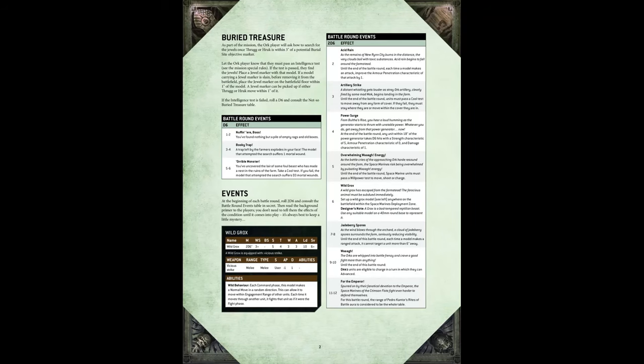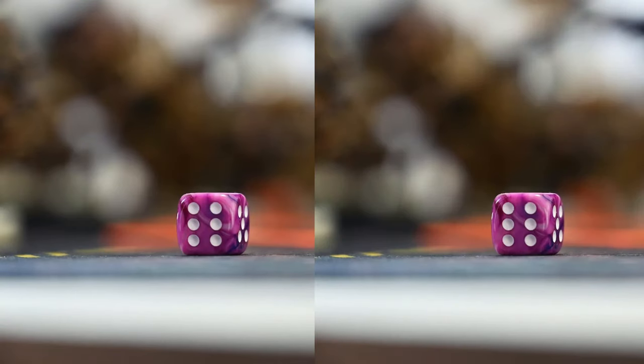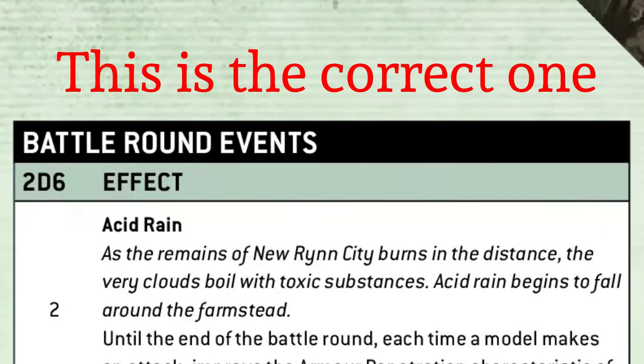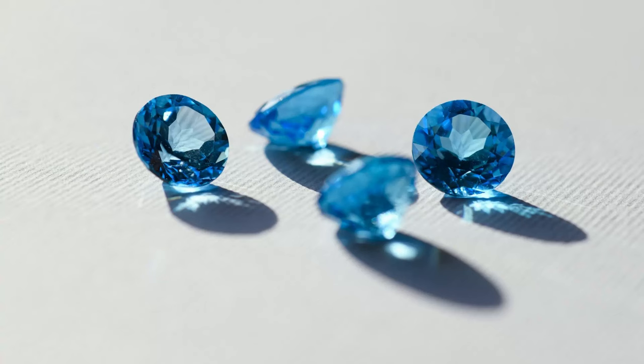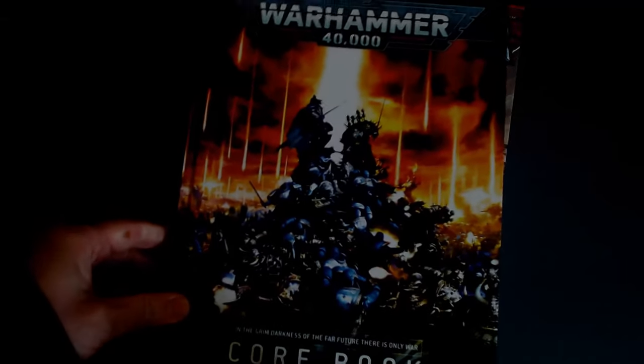Later in the document there are random tables full of ideas for complications and environmental effects, including the reveal of a nesting wild groks for the games master to play. Specifically, the games master rolls 2d6 at the start of every battle round and references the battle round events table. There are actually accidentally two battle round events tables in the PDF — the first is a random table you roll on when an orc searches for jewels, and the second is the actual battle round events table. Obviously, the 10th edition version of Battle at the Farm was designed by people who recognize that a game is a collection of imperatives — there's an algorithm in this version of the scenario.